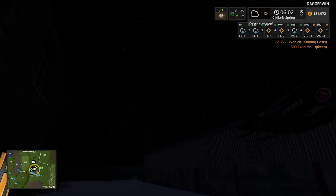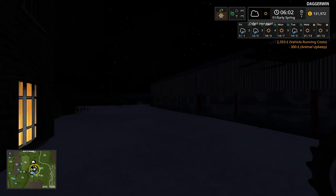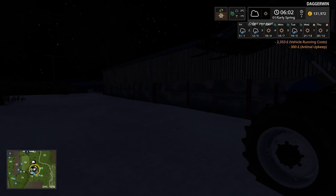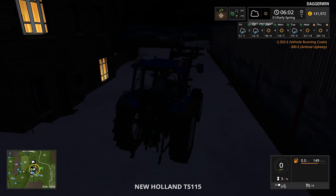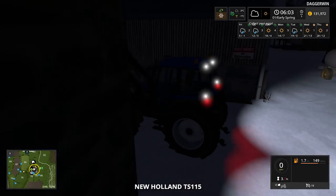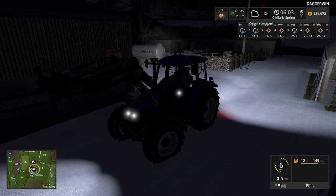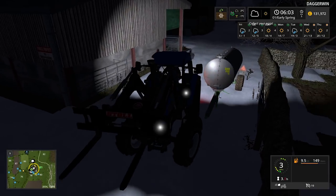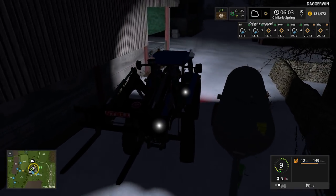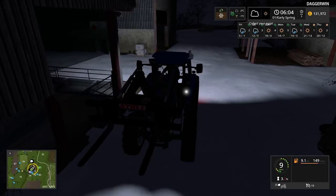It is getting milder obviously but it's still very very cold as you would expect — it is the spring, early spring. So we should probably prepare ourselves for doing the fertilising of the grass first. I think it is a bit too cold to get the drill out; you can probably still do it but it won't germinate, because the germination temperature is obviously much higher than minus one degree.